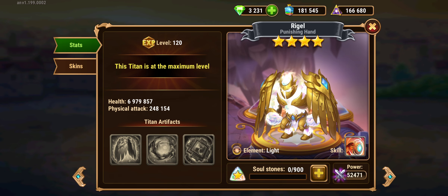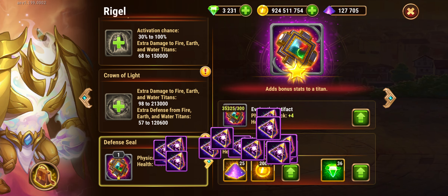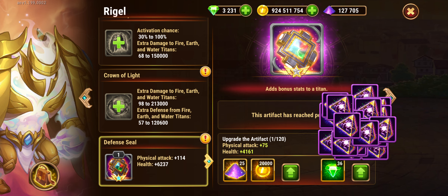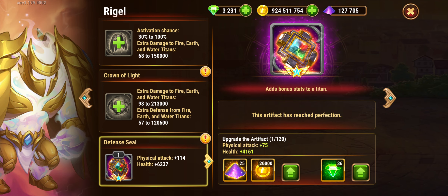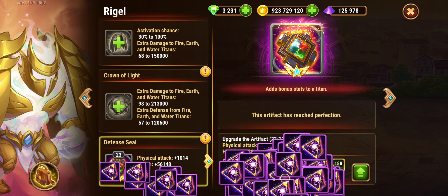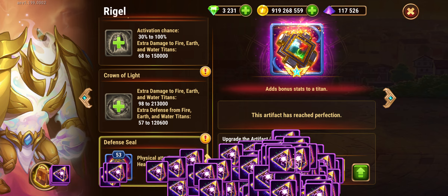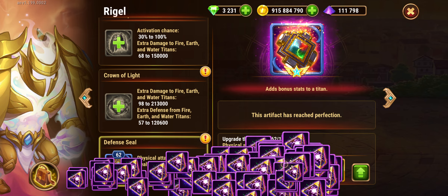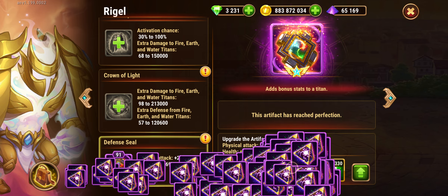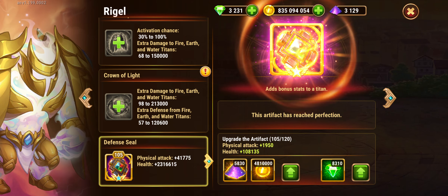So if we go to the new titan, clearly what you need to do is awaken the seal. As I mentioned before, I have tons of them, so for me it will not be a problem to max out. Then I will spend all my dust to level up the seal. After the seal, if you have already leveled up everything else, you probably need to do the weapon. In my case I don't care too much about the weapon, so I will focus only on leveling up the seal to 120, and then I will wait for the darkness super titan.